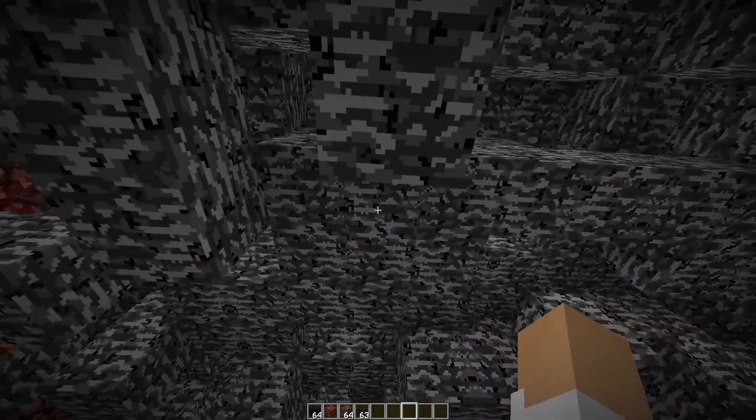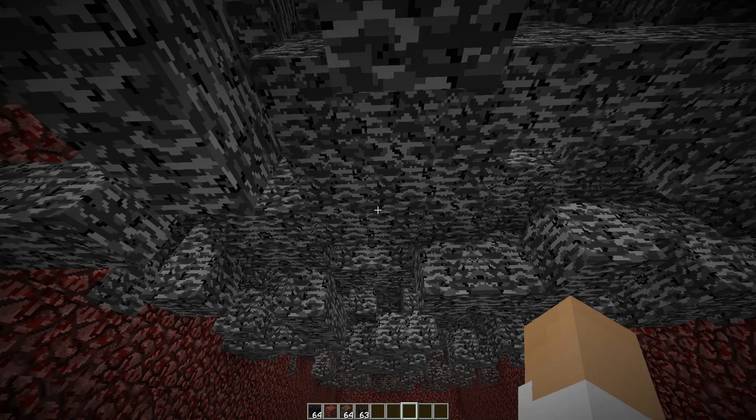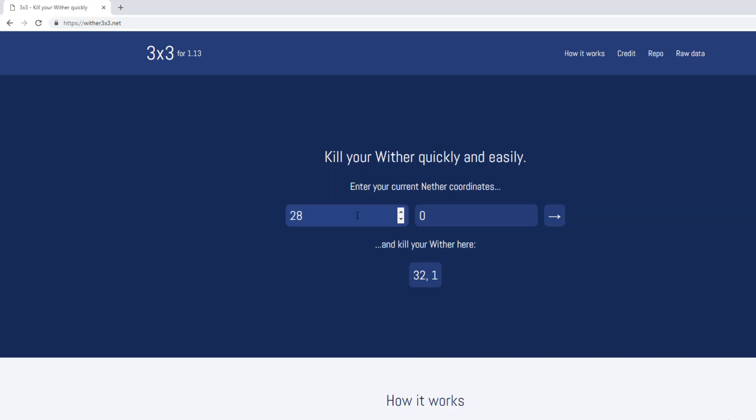You're probably wondering how the heck did I find this? Luckily, there's an easy website that shows this, and I'm going to switch over to that right now. This website is called wither3x3.net. What you do is basically put in any coordinates of where you're at in the nether, and it will tell you the exact position of one of those 3x3 areas. Right now I'm at 28, 172, so I go ahead and put in 28, 172.